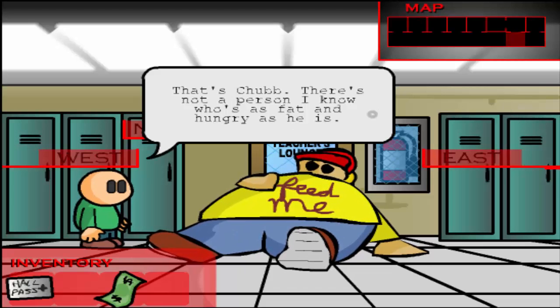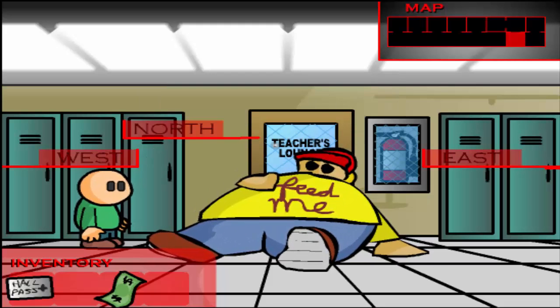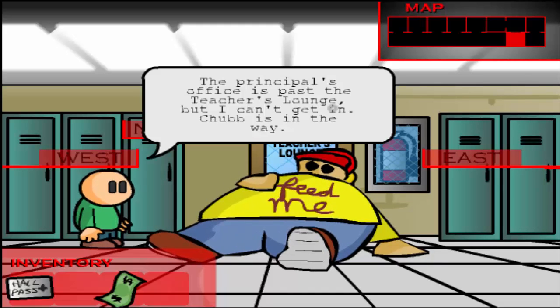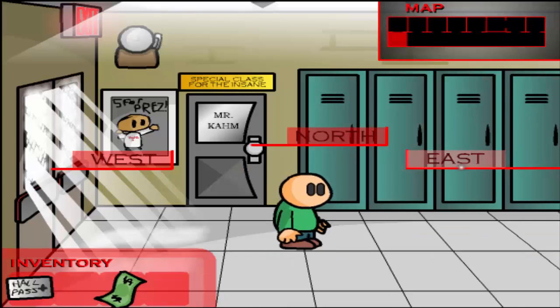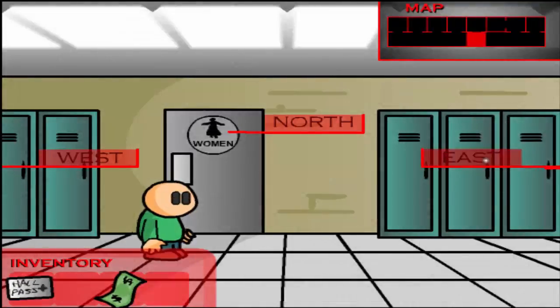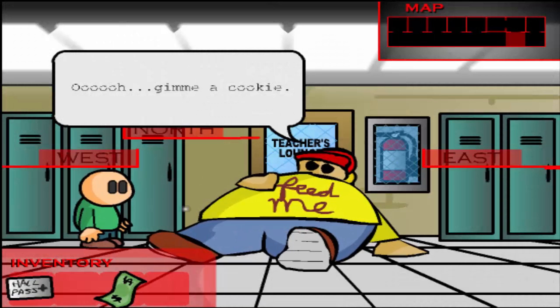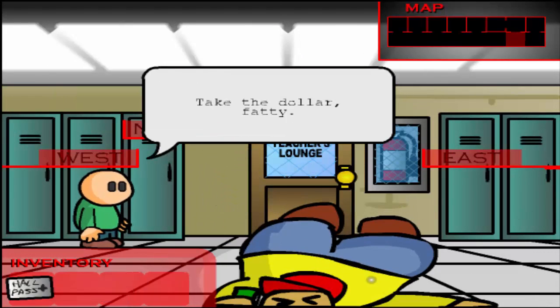That's Chubb — there's not a person I know who's as fat and hungry as he is. Yesterday I heard something about him swallowing his refrigerator. The principal's office is past the teacher's lounge, but I can't get in — Chubb is in the way. Okay, I think I know what to do — I can give this guy the dollar. Here, take a dollar, fatty.